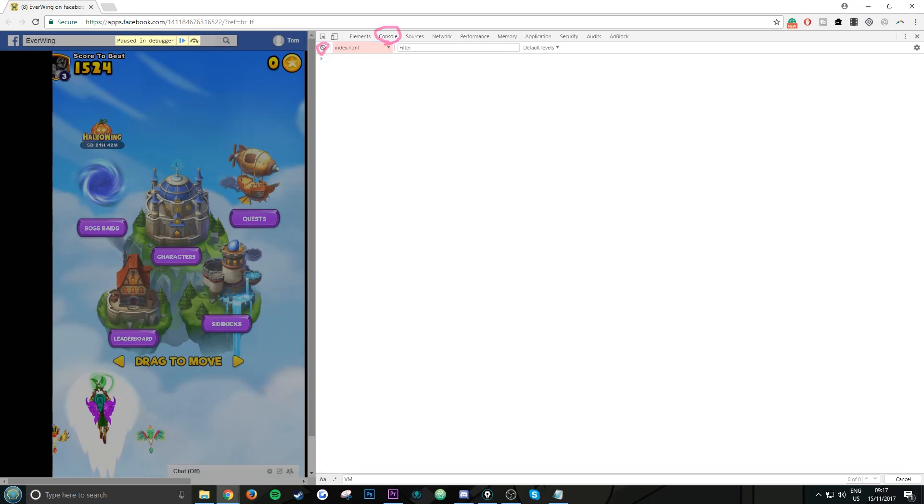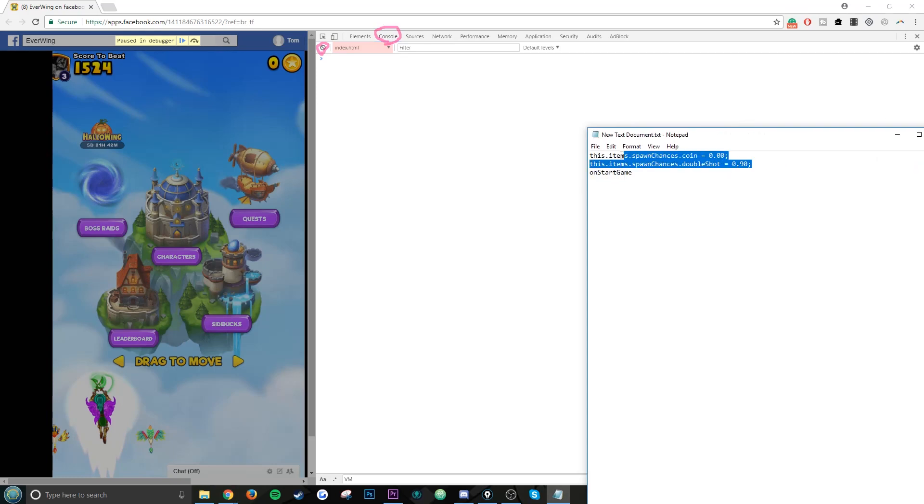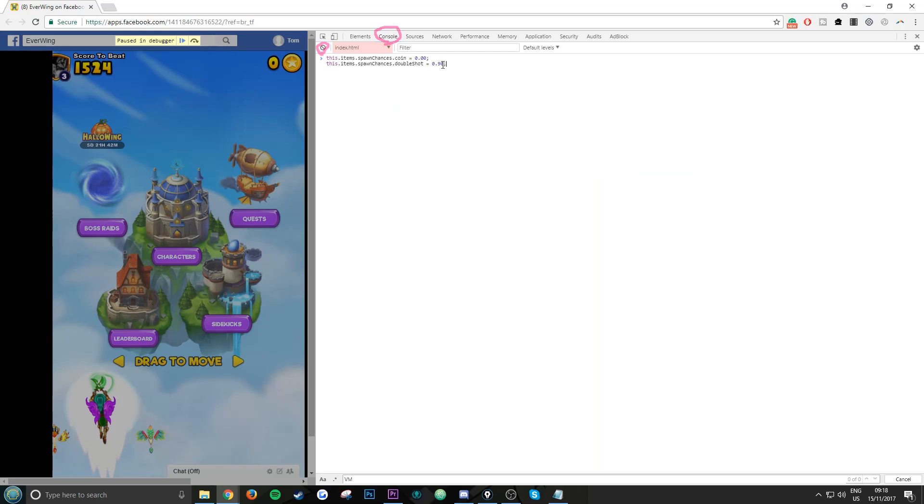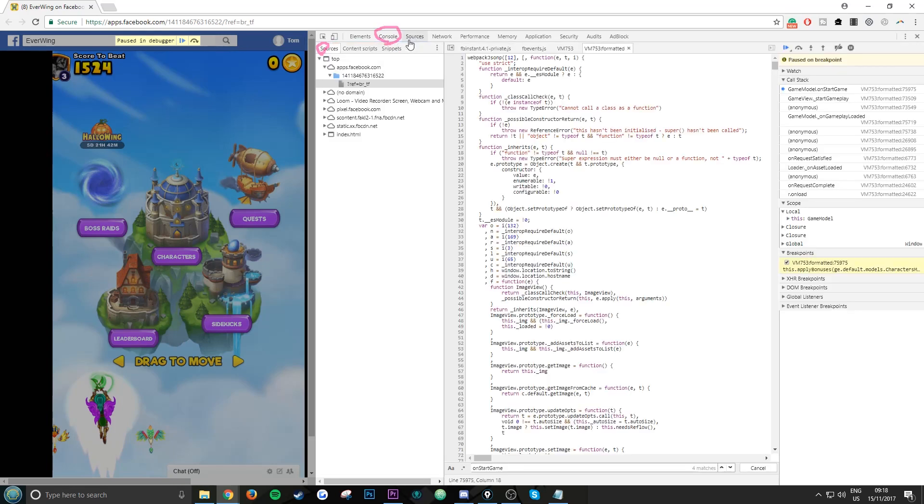Click inside, go back to the script, and copy the top two lines. Paste these in and hit Enter once. It should return 0.9.